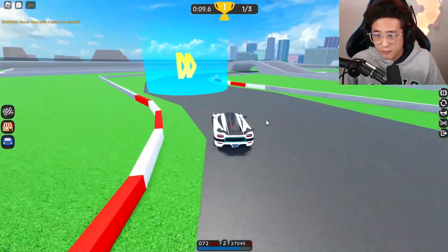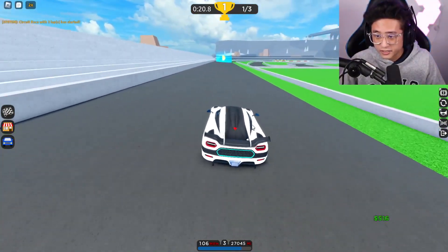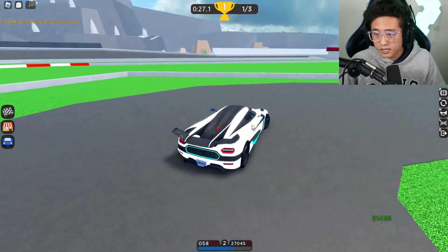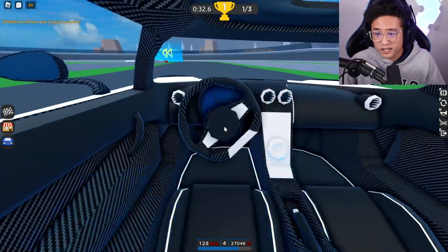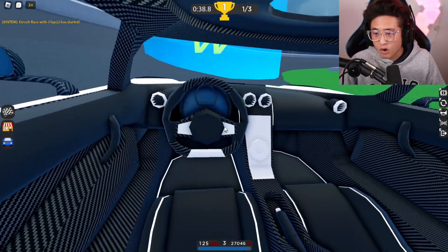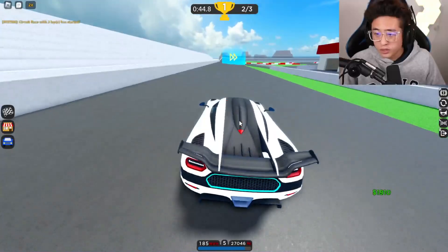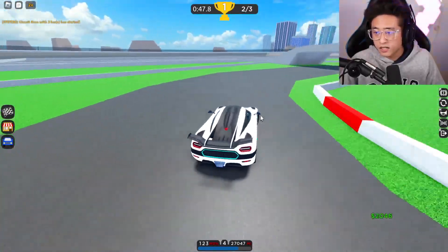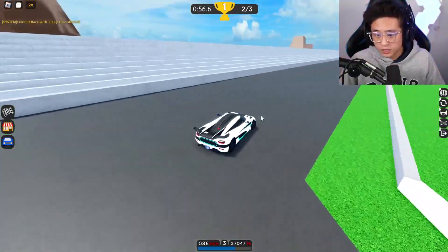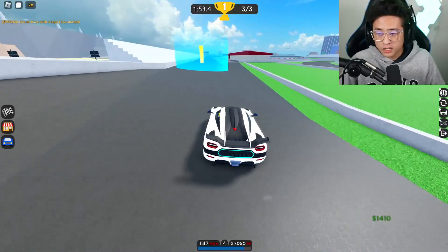This is the test lap, and the handling is absolutely insane - really really good for a rear wheel drive. The acceleration is decent but probably not the best you'd expect from a hypercar, and it feels a bit heavy. The first-person mode is really nice though - you can see almost everything inside, and the carbon fiber interior is insane. Now on the second lap, trying to get my best time.